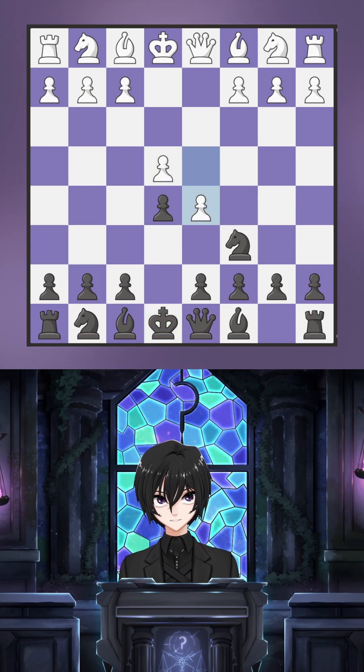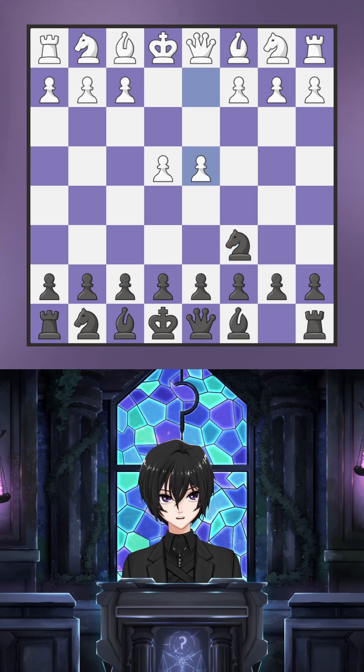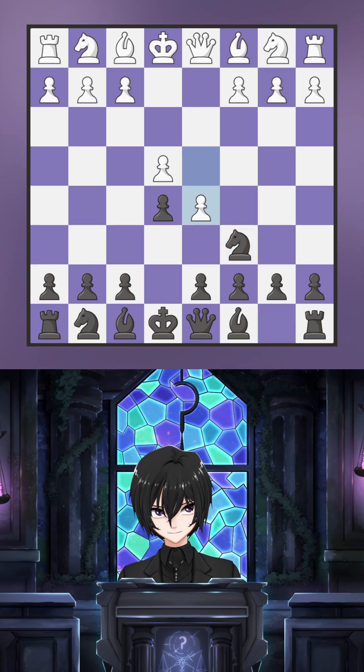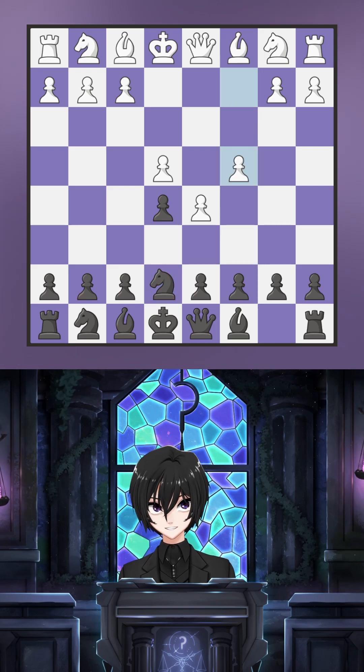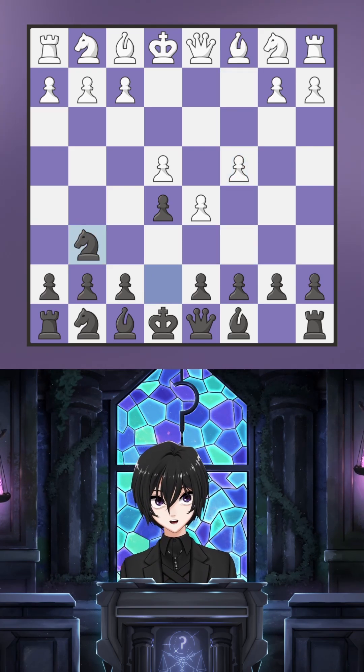So let's look at a standard Nimzovich game from black's perspective. After e4, knight c6, d4, e5 — white chooses d5 in the overwhelming majority of games. Then knight e7, c4, knight g6. White still has yet to develop a piece, the center is locked tight, and the black knight has already gone on a journey across the board.